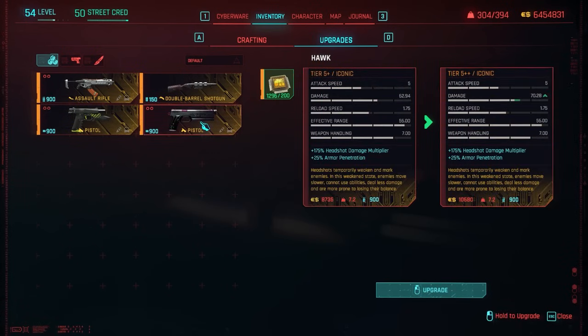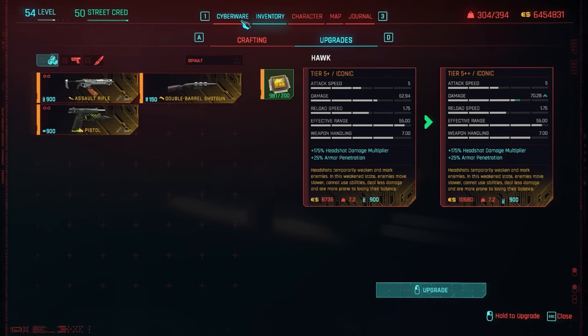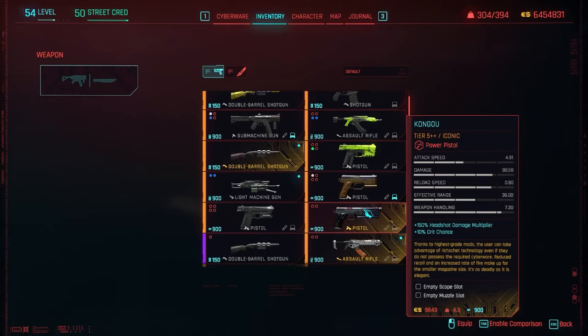Before going over the example, if you have a previous save file there is a visual bug — for example I'm trying to upgrade this Congo and it's asking for tier 4 components even though it says tier 5, meaning it's actually still at tier 4. So we're going to upgrade it all the way to tier 5++. You can see the bug, then it corrects to tier 5, then tier 5+, and now tier 5++ — max stats. At max it has 80.58 attack speed damage, 0.90 reload speed, 36 effective range, 150 headshot damage multiplier, 10% crit chance increase, and two mod slots.